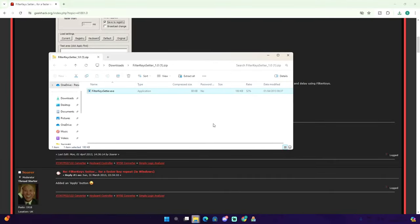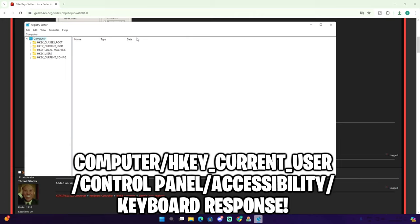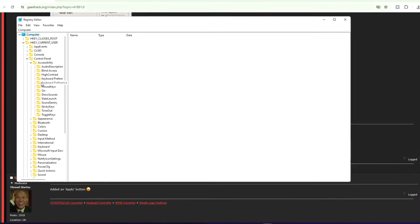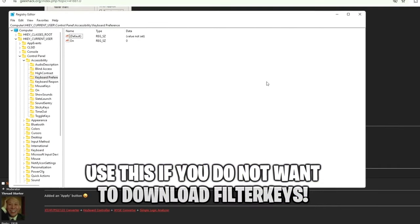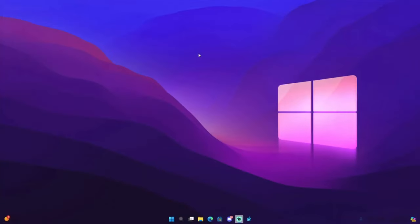There's another method that's a bit more complicated. Go to the search icon and type in 'Registry Editor'. Open HKEY Current User, go to Control Panel, then Accessibility, then Keyboard Response. I'll give you a couple of values to put in — again, I'm not sure if this actually works, but go ahead and give it a try.